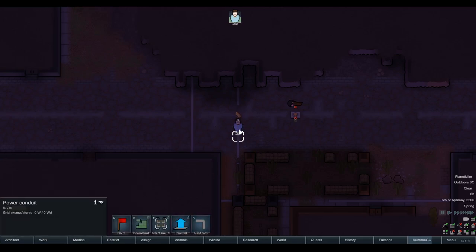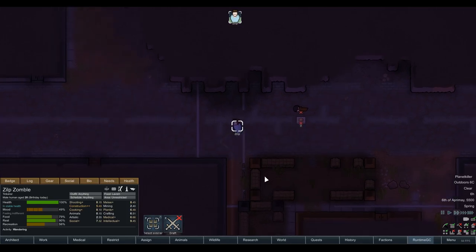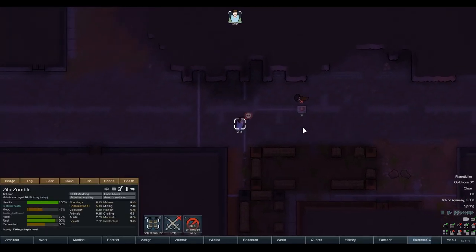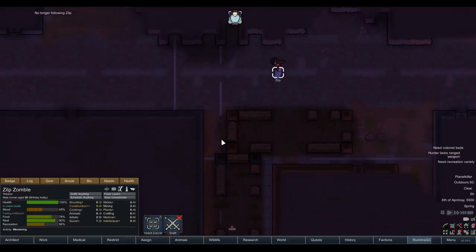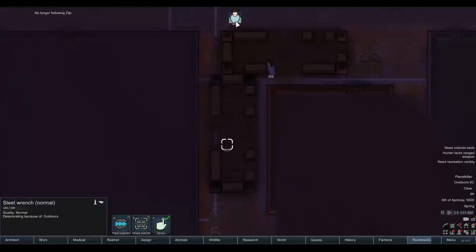Let's grab our survival meals — we'll have to quickly undraft Zilp. For this first day, there will be zombies spawning. We want to grab as much as we can, but we need to find a good balance between grabbing as many supplies as possible without hanging around so long that the zombies devour us. Let's grab those simple meals as well, little Zilp. And let's go get your trusty wrench, my friend.